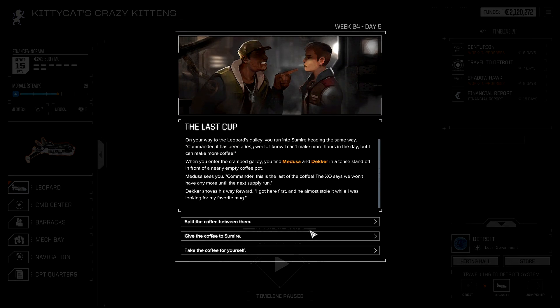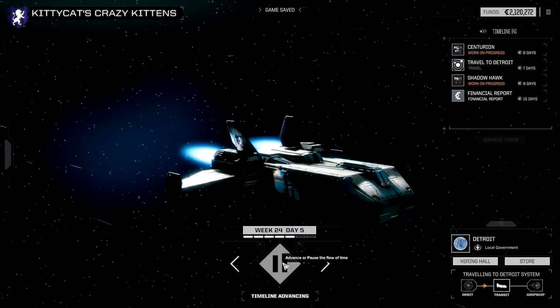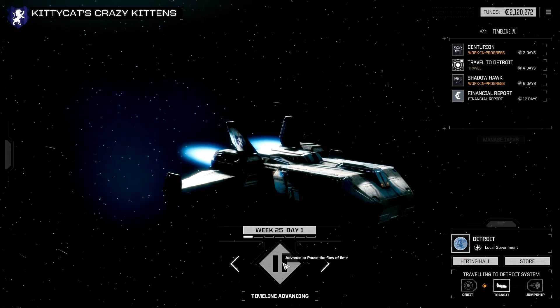On your way to the Leopard's Galley, you run into some crew heading the same way. Commander, it has been a long week. I know I can't make more hours in a day, but I can make more coffee. When you enter the Crab Galley, you find Medusa and Decker in a tense standoff in front of the nearly empty coffee. They're arguing about coffee! There's not enough coffee — that's unbelievable. Commander, this is the last of the coffee. The XO says we won't have any more until the next supply run. So what should we decide? Split the coffee between them, give it to Medusa, or take it for yourself? We'll split — we'll do the honorable thing. Both of them are happy.